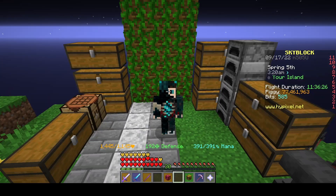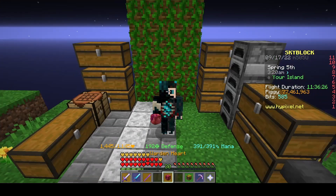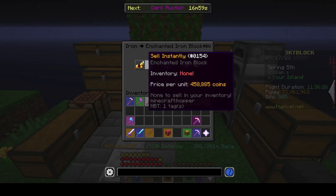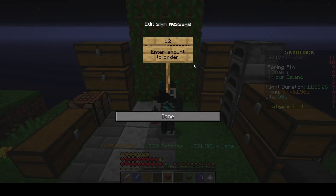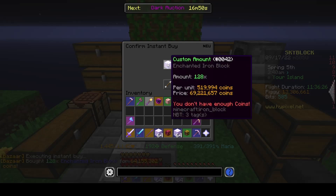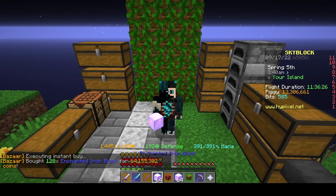That is enough to afford all the materials to craft the Warden Helmet, including the heart right here. Just quickly hand myself over 128, 66 million coins. It'll be worth it.